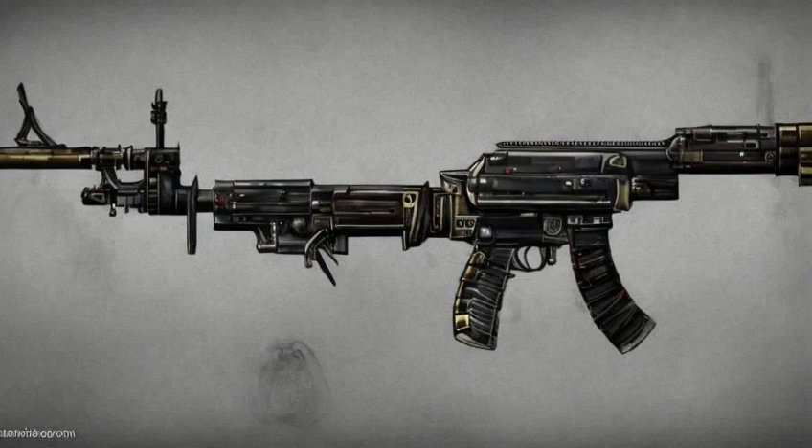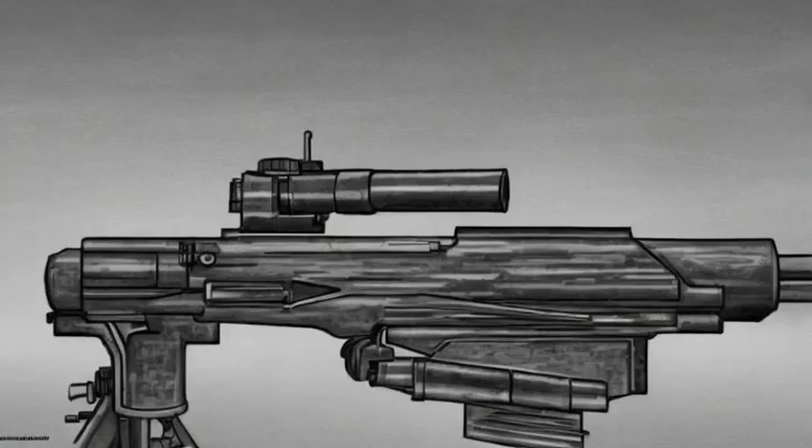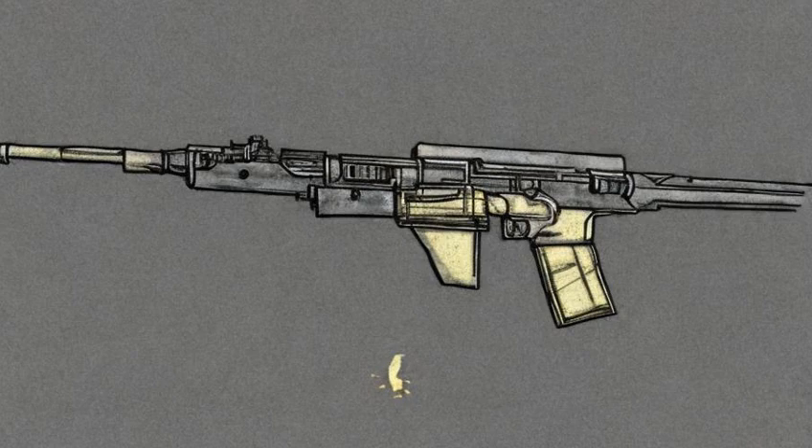The Anti-Materiel Rifle delivers a high-power shot at long distances with great accuracy, chambered in a larger caliber for hardened targets. It has extremely high damage and low spread, and comes pre-equipped with a scope at 3.13x magnification. Offsetting this is its slow rate of fire, resulting in low damage per second, and the weapon itself weighs 20 pounds, making it one of the heaviest shoulder-fired weapons in the game.